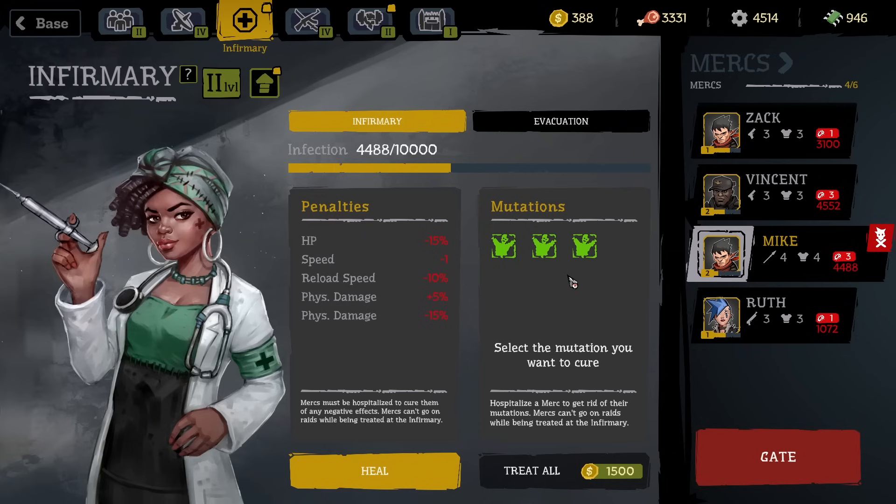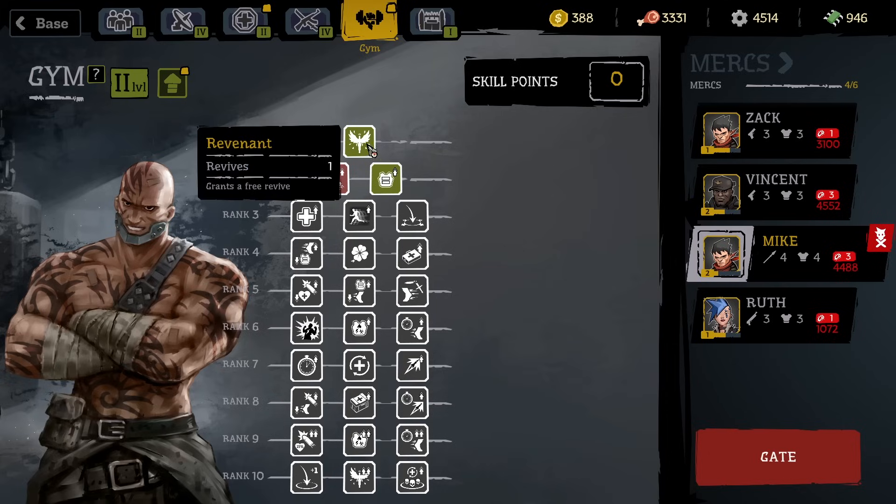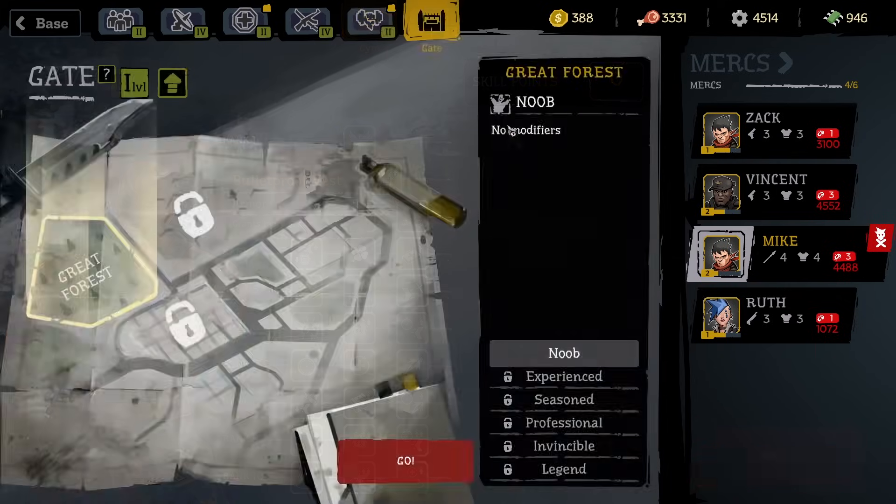Let's upgrade the spear and go out with all of Mike's mutations since we don't have enough money to treat them anyway. Before we go out, based on your level — Mike is level two — you can do upgrades at the gym. Mike starts with one revive which we haven't used yet, and he can choose either ten physical damage or five armor. I think five armor is quite a lot, so I went for the armor.